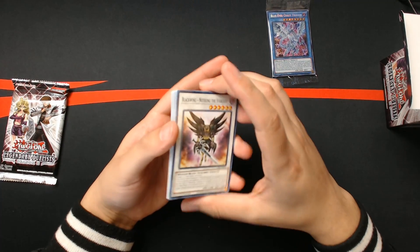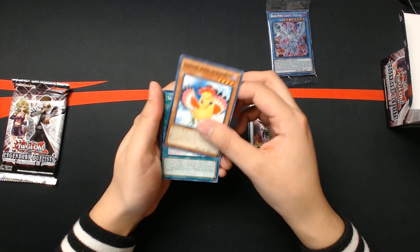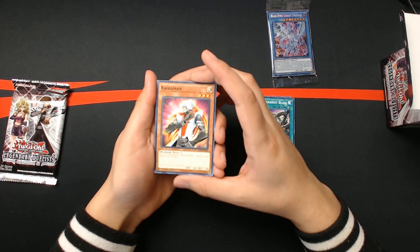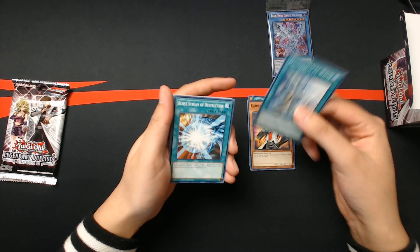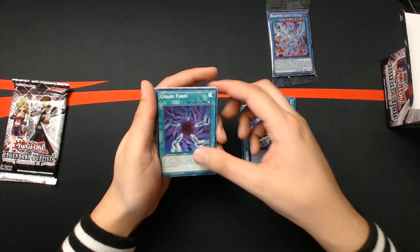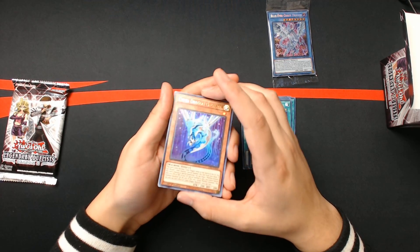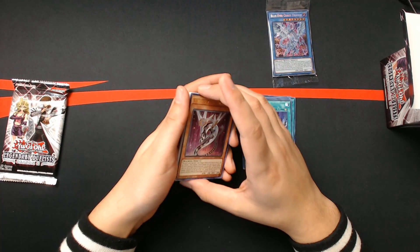Okay, so we got Blackwing, Thun the Starlight, Blackwing Oster, Super Strident Blaze, Kaiba Man — Kaiba Man making Kaiba proud already. Mausoleum of White, Burst Stream of Destruction, Cyber Dragon Sieger, Chaos Form, and Cyber Dragon Neos. Wow, look at him — very nice. I think it's a pretty good reprint too. This whole set just has really good reprints.